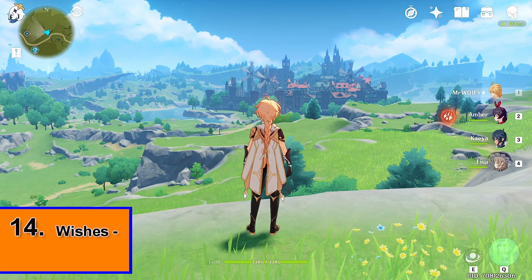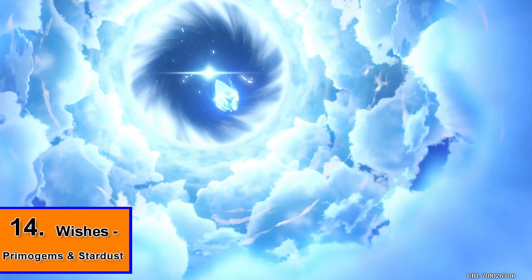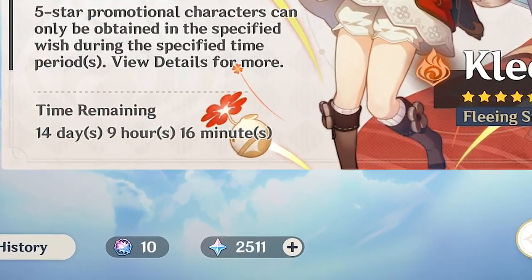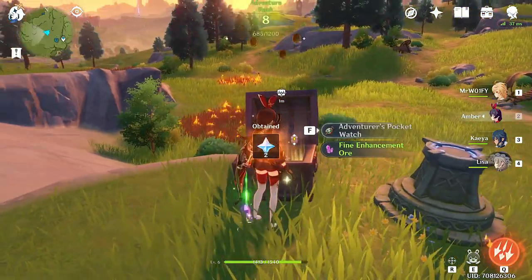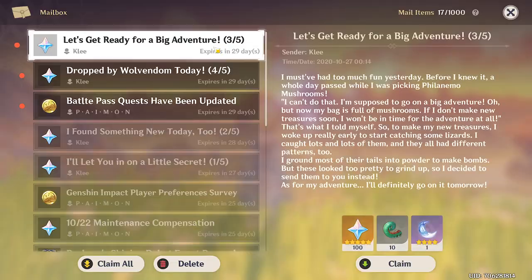Undoubtedly one of the most exciting parts of Genshin is rolling your packs to unlock new characters and weapons. In order to understand how this process works, it's a good idea to take a quick look at the wish system. Primogems are the game's basic currency and will be used to buy a bunch of stuff from the in-game store. Primogems are earned in a number of ways but mostly from quests and daily log and reward commissions.